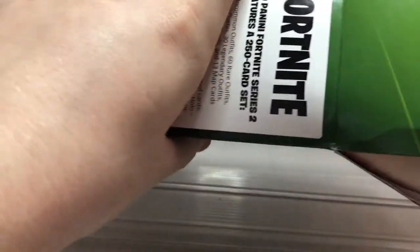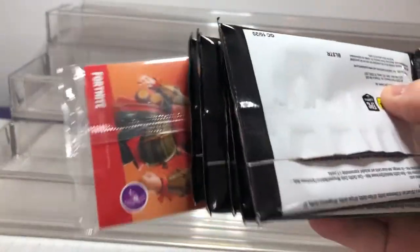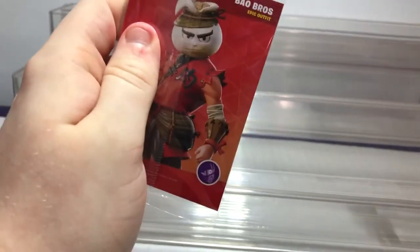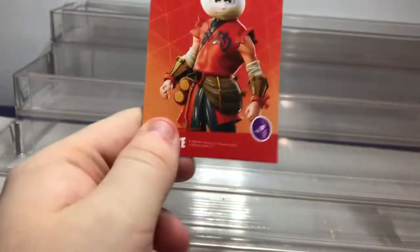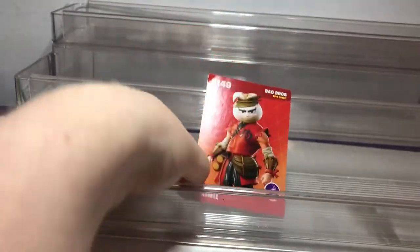We get one exclusive card, so we'll start with that. Let's get this open and hope I can pop a hole in this package. This might be the most hard to find rare card — it is the Bow Bros, number 49. It's one of the skins I can find in the item shop, and it has a llama on the side, so pretty cool.